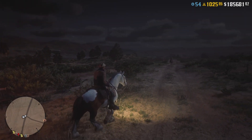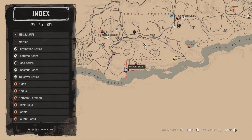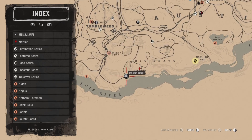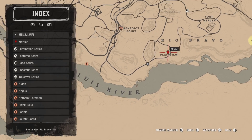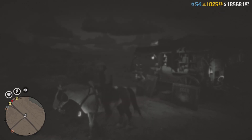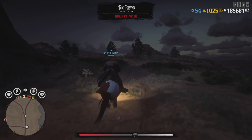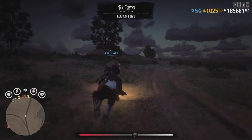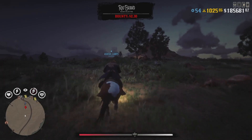Alright guys and gals, welcome back to another Duplication Glitch — a Collectible Duplication Glitch which will give you infinite money and XP. I haven't done one of these in a while. As you can see, Madam Nazar is here. The closest collectible we can duplicate is a wildflower, right here at Plain View — a Texas Blue Bonnet Wildflower. Go to your satchel first and see how many Texas Blue Bonnets you have. I have four, so I can duplicate it six more times, because you can carry ten at once before you sell them to Madam Nazar. After you duplicate the flower ten times, go to Madam Nazar, sell all the flowers, then rinse and repeat. You can duplicate it an infinite number of times.